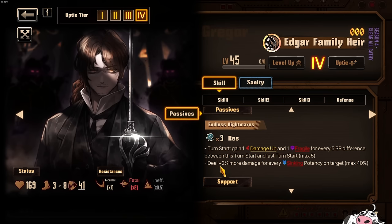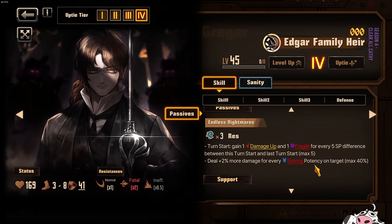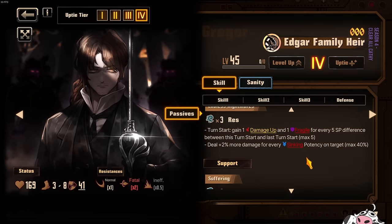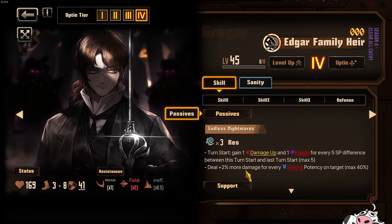Furthermore, his resonance: deal 2% more damage for every sinking potency, maximum of 40%. Usually it's 30%, but they made it 40% — maybe because you need to resonate to get this part, and you need about 20 sinking on the target. You need to maintain it, which is very easy with Echoes of the Manor and your Rimeshank. This is just a strong, strong passive if you can get the triggers and if you're running him in the sinking team.